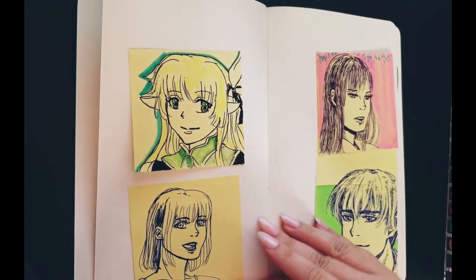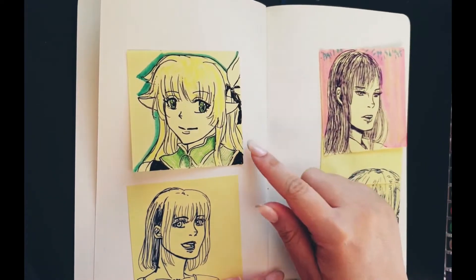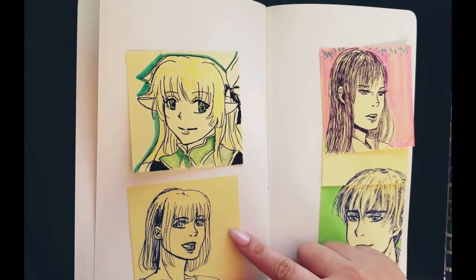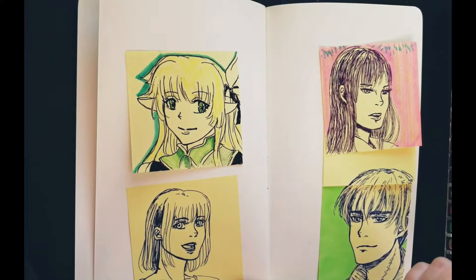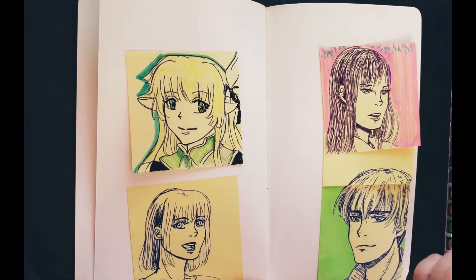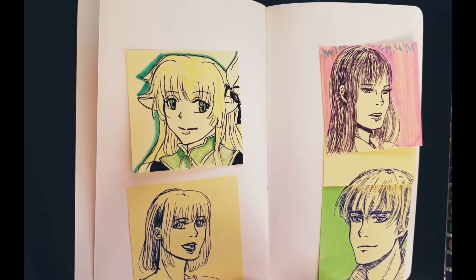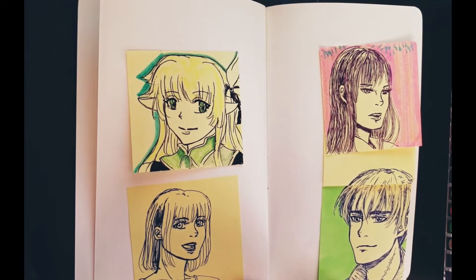So for this next page, this is Lyre. She's from the mobile game I'm playing called Grand Chase. And the rest of these characters, they are just some random characters I created out of boredom. They don't really have a name — I just like how they're created, that's why I kept them in this sketchbook.